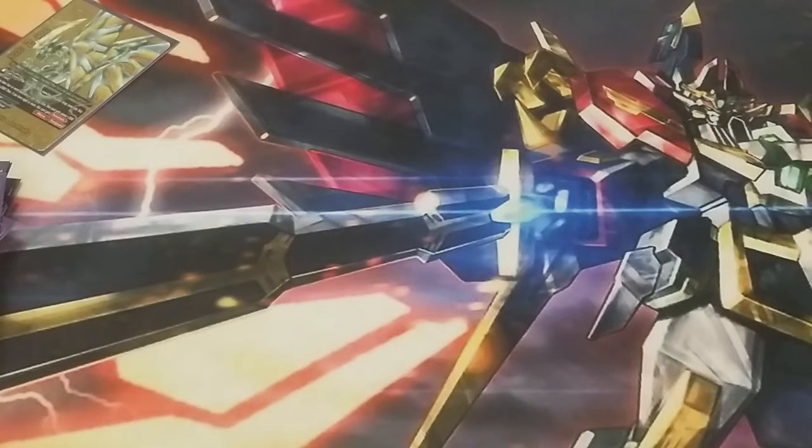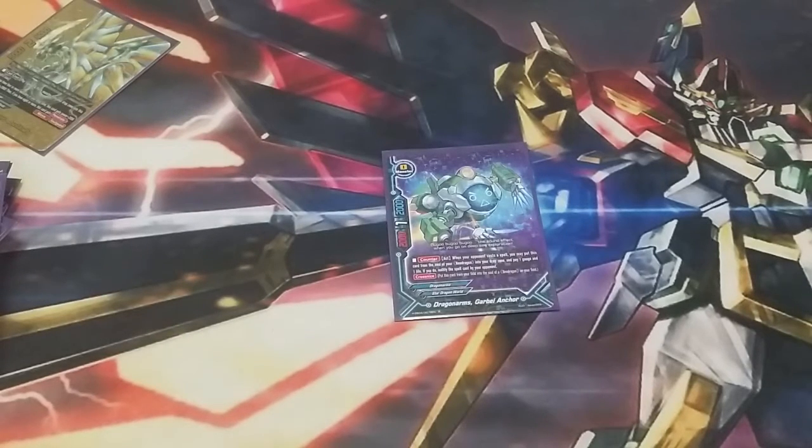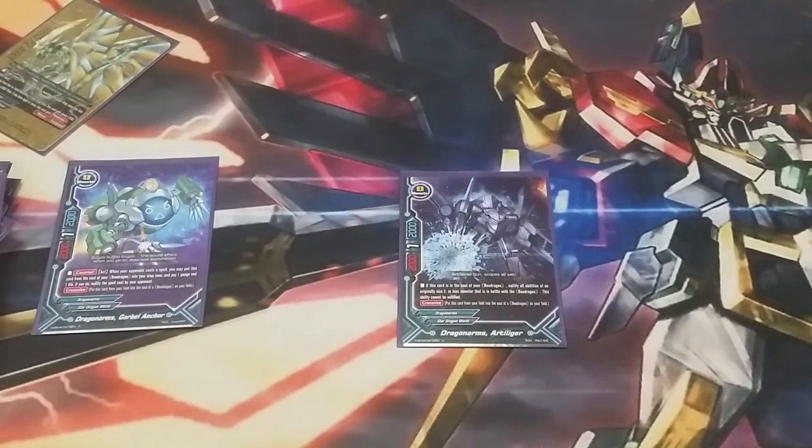Next, we're heading on to the Dragon Arms. Dragon Arm number 1 is Garble Anchor. We play 1 of him because that's really all you need. He has the counter ability to take him out of the soul, pay a gauge and a life to nullify any spell cast by your opponent — it's super nice. The other size 0 we play is the forever amazing Dragon Arms Artillager. He's probably one of the strongest Dragon Arms in the game. He allows you to nullify the ability of size 2 or less monsters, and that ability cannot be nullified. Extremely amazing.